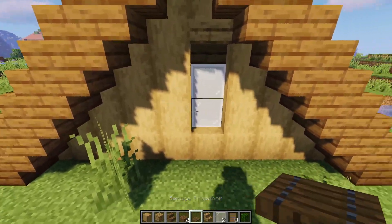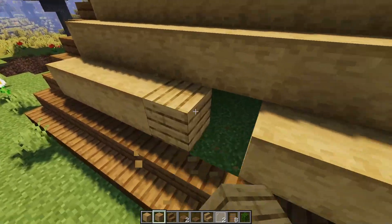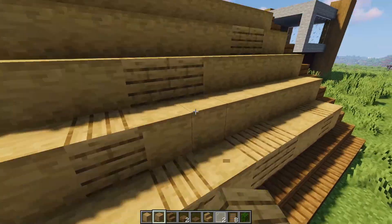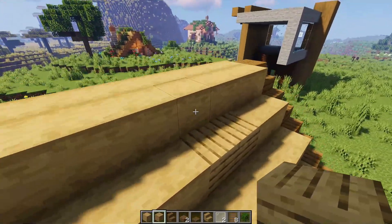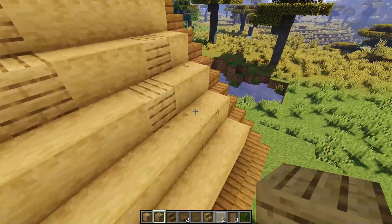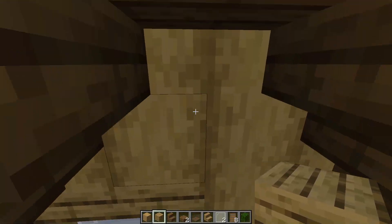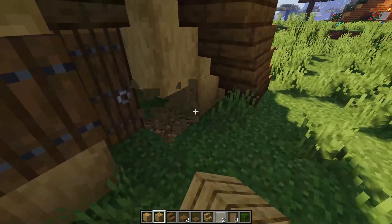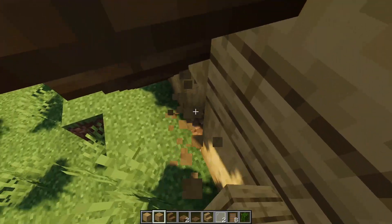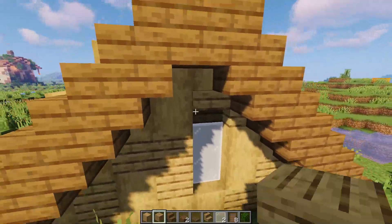We're not gonna worry about the spruce trapdoor on the back window. From there, go through and put all kinds of oak to mix it up — really no rhyme or reason to it, just trying to give some texture. Knock some of it out to make it look a little rundown. It helps give a nice lived-in, textured look. Do the same on the sides and the back.